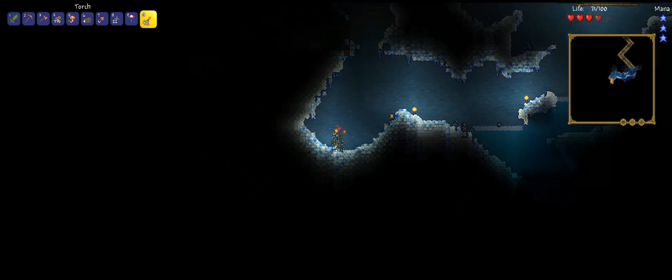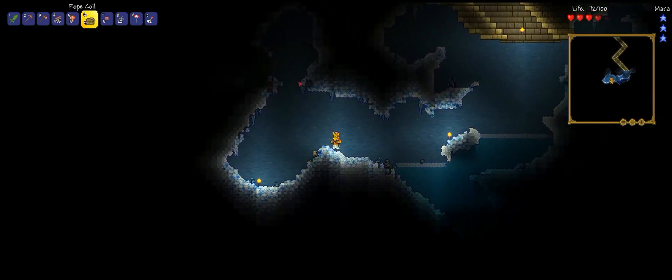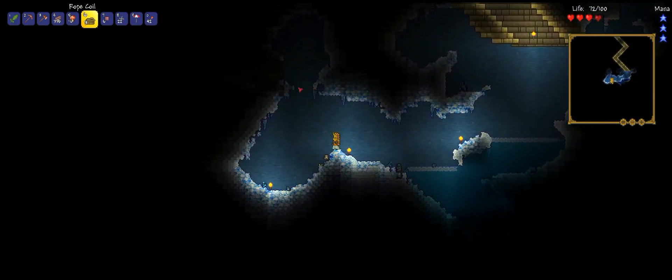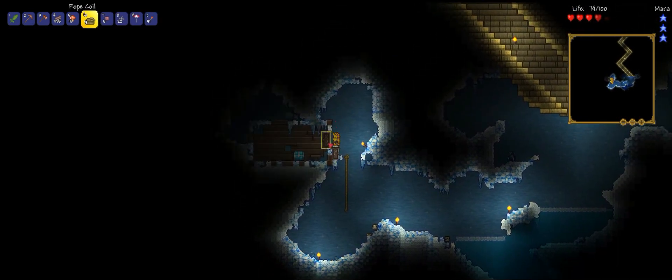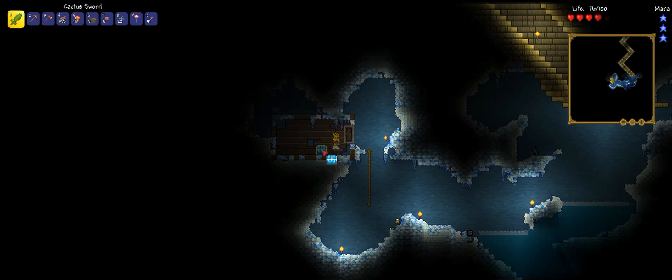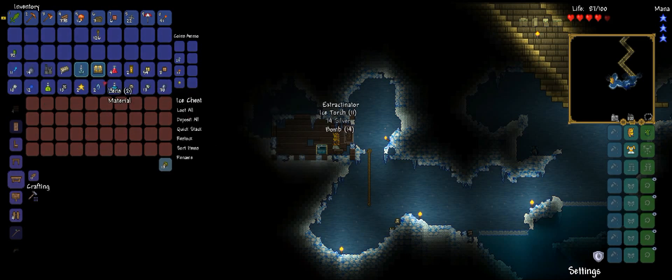I thought we were going to find something cool, like really cool loots. And there's actually a chest up there. Let's throw a rope. We got the rope. What's in this? Three, two, one — open it up. Extractinator! Bombs, ice torches, and silver coins. This is cool. We got ourselves this, which actually gets stuff from silt, slush, and fossils.